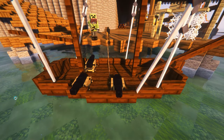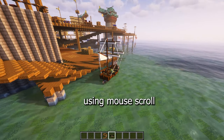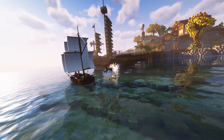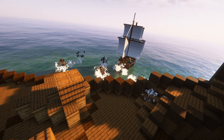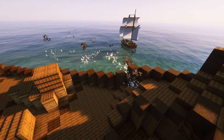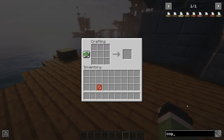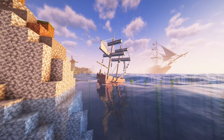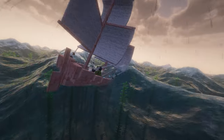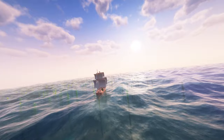You can also place cannons to fend off any danger that may arise. It is also possible to adjust your point of view, which is super helpful. Mods like Just Enough Items will help you craft the ships easily, and mods like the Physics Mod Pro will allow you to experience a beautiful dynamic between the ships and the ocean. All in all, this is a must-have mod and will surely promote your ocean adventures.